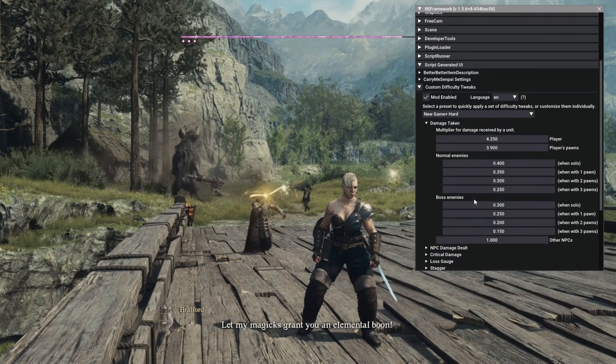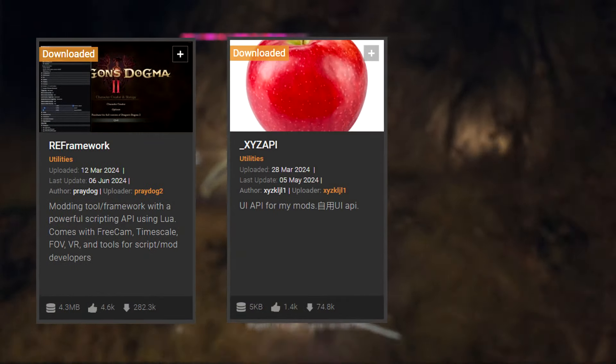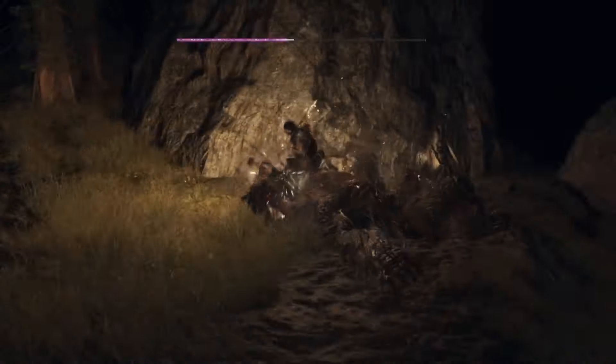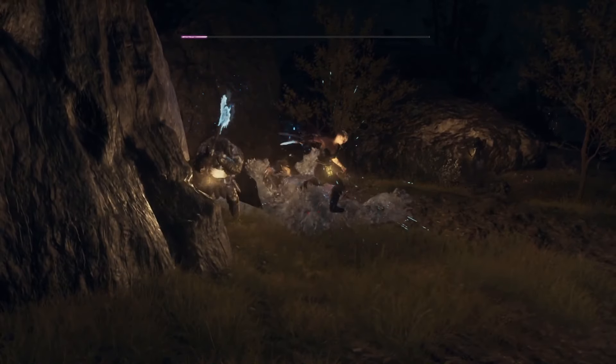Modding Dragon's Dogma 2 is pretty easy actually. You need to download a few things from Nexus first: Reframework, XYZ API, and Fluffy Mod Manager. With these installed you're good to go. All the links together with a step-by-step guide on how to install the tools will be in the description.